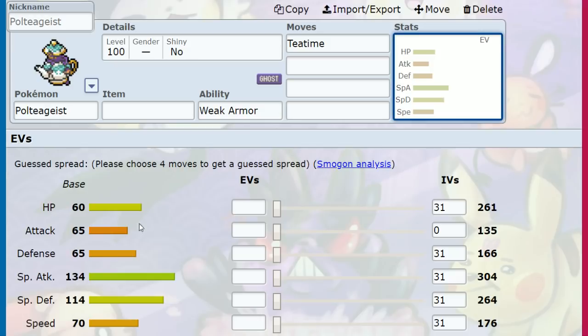The stats get a bit weird after that. Almost no Hit Points, no Defense, so it's very physically frail. Then 114 Special Defense — so we can eat special hits better than expected — and then 70 Speed.